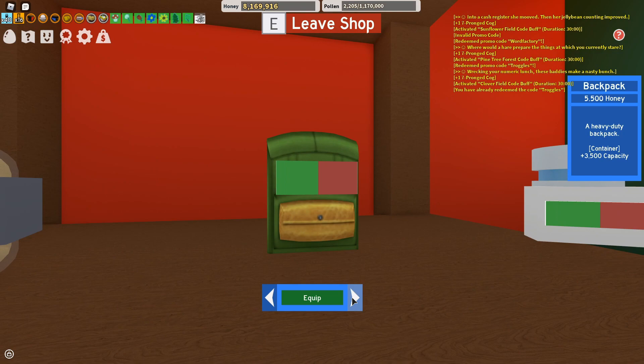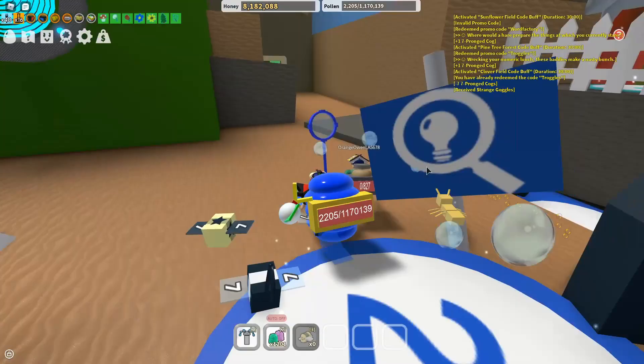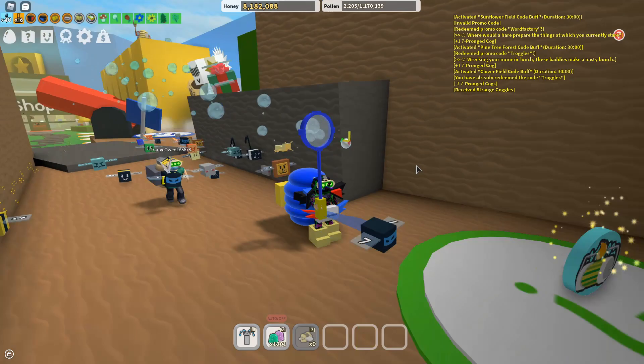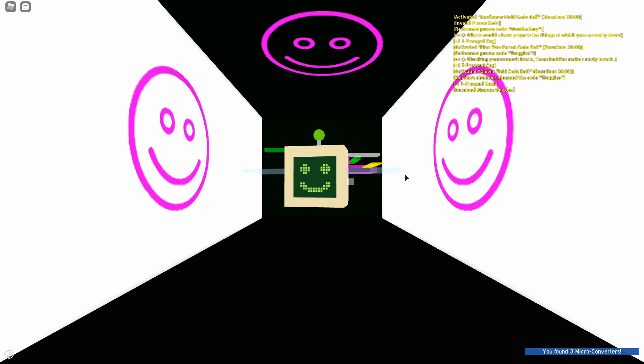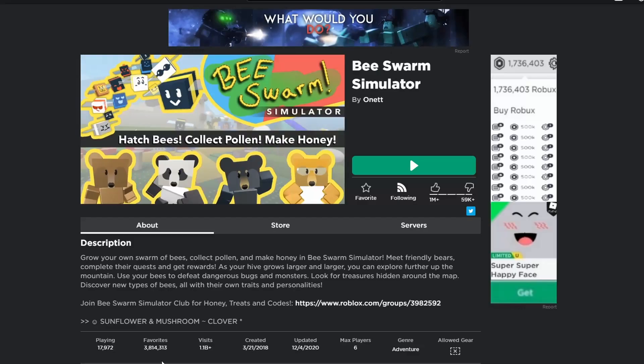Once you're done with that, you want to come to the shop with the new bear. Once you're in, go into the shop and look for strange goggles. Craft it and it will automatically be equipped. Then you want to go to the red cannon behind the black bear — there will be something that looks like your goggles. Once you look inside the computer, there will be a bee who shows you some symbols.